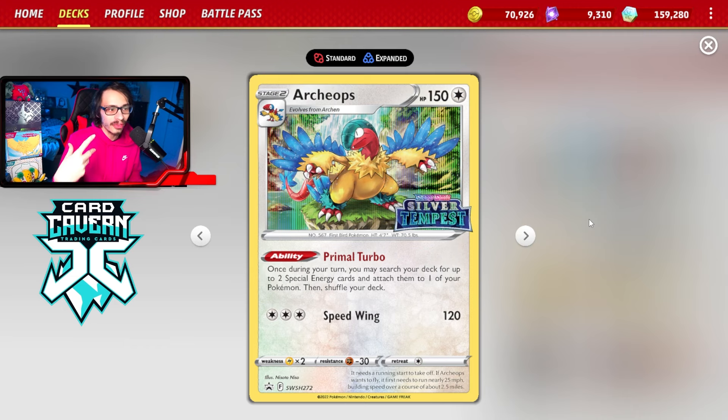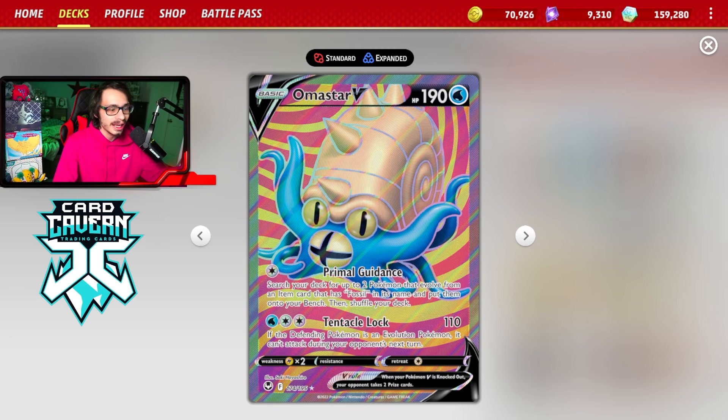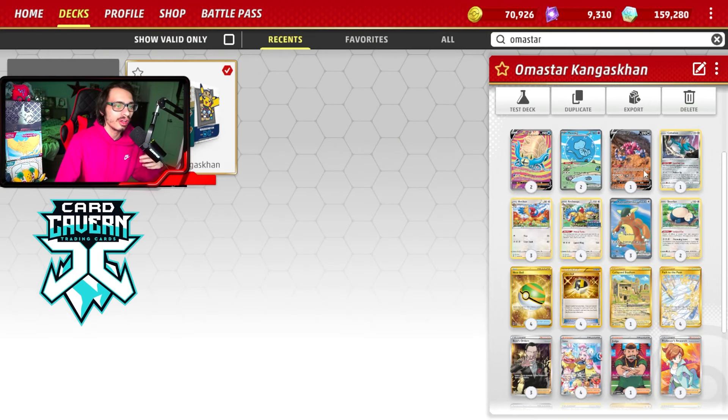Instead of playing Lugia — and this is kind of where this deck falls into the Bad Deck Friday category — we're going to get Archaeops out with Amistar V instead, using the attack Primal Guidance: search your deck for up to 2 Pokémon that evolve from an item card that has Fossil in the name. So essentially, you can use Amistar's Primal Guidance attack to put Archons into play instead. This means you don't have to rely as heavily on Lugia V-Star's power, finding Archaeops to discard with Ultra Balls. You just put 2 Archons in play with Amistar if you can find it turn 1, then evolve your Archons into Archaeops. It's basically just a Colorless Archaeops deck.